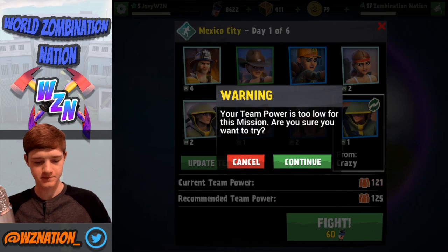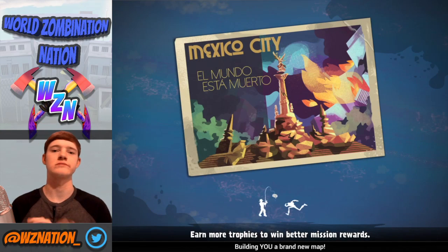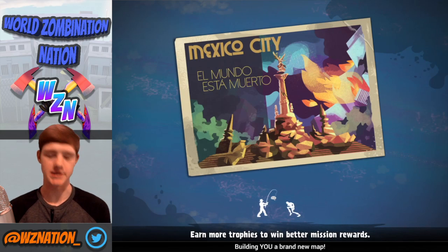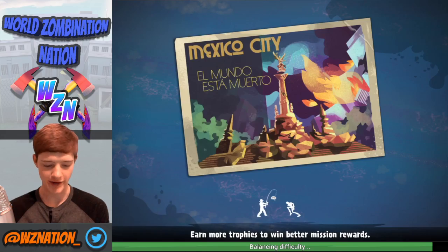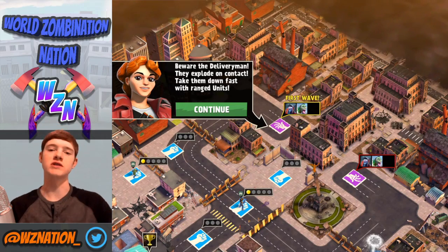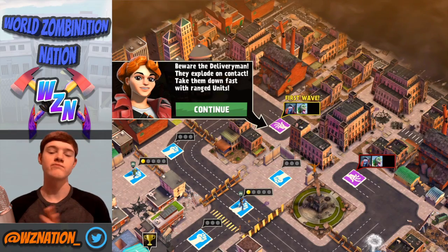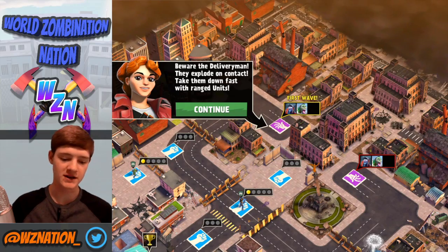I'm feeling lucky. Mexico City — el mundo está muerto. Let's see what we're going up against, guys. Eating brains while we wait — balancing difficulty. I love it. We got some bonus info: beware of the deliverymen, they explode on contact. Take them down fast with ranged units. Snipers and outlaws are gonna be key components. These guys can take out walls pretty quick and be a big pain.